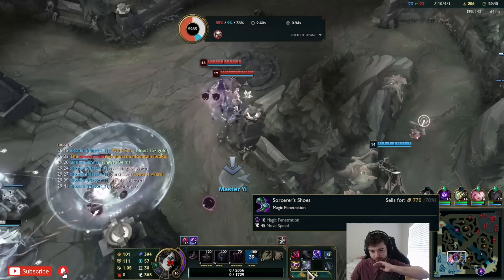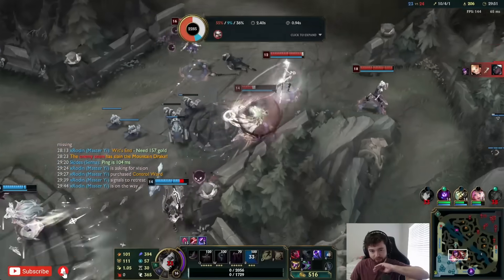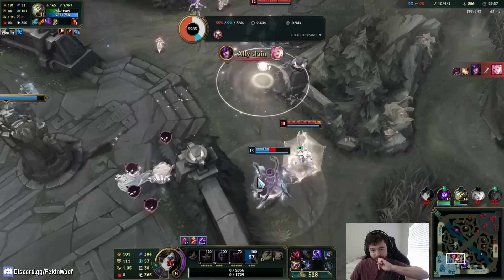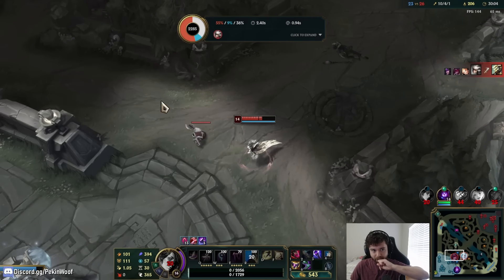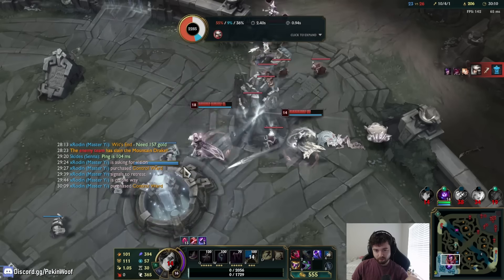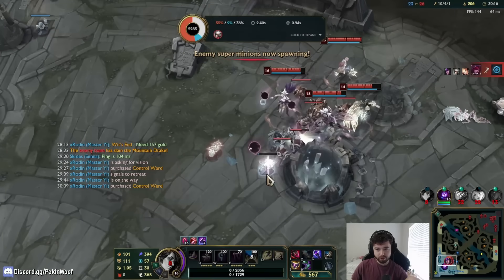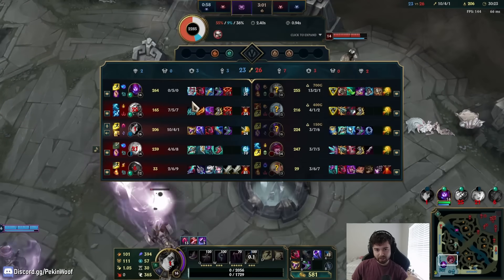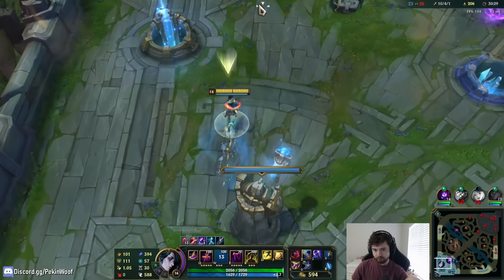I put down the thing on the ground but it expired before it got to her, or her ultimate may have gotten rid of the root. There's no way for it to stop dashes — I was hoping the dash would stop so I'd be okay since I put it against the wall. Thankfully I think I respawn and might still salvage this. I have my ultimate up and the cooldown is surprisingly short.